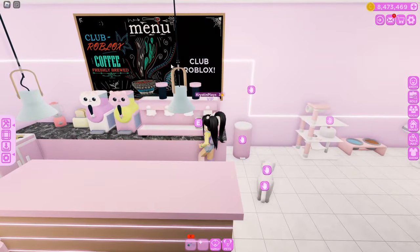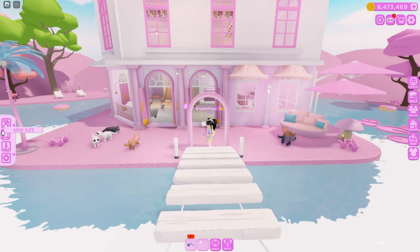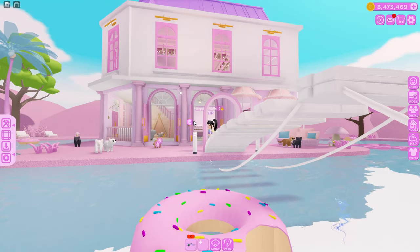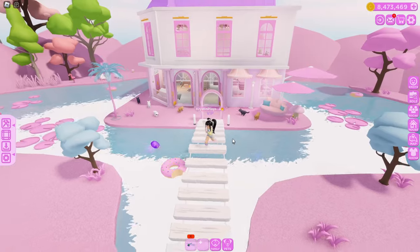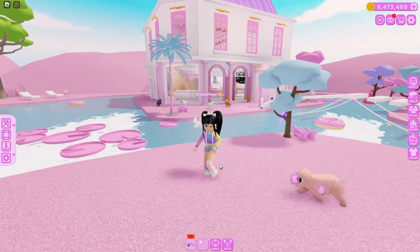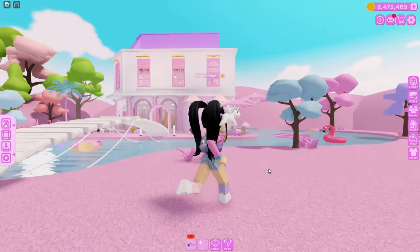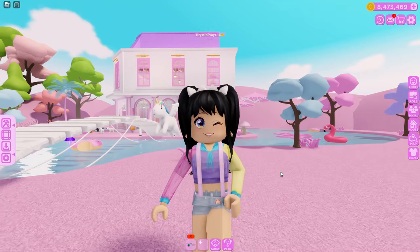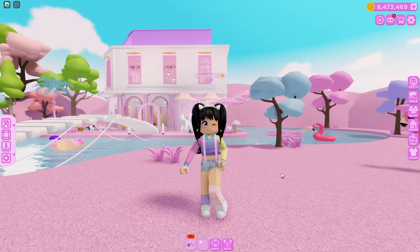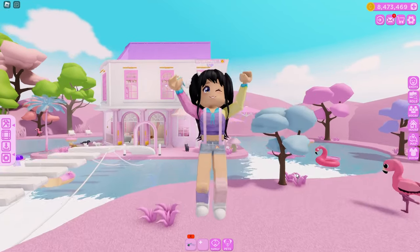We also have our menu board and we can color edit the outside of this home. There is so much we can do. I love the roof on this and the bridge — this is so cute and cozy. It definitely has that cutesy fairy cat cafe type of vibe. If you guys want to see a video where we renovate this, I'm trying to figure out if I want to keep it as a cat cafe or turn it into my own summer build home. Let me know what you guys would like to see me do as a renovation with the new Cat Cafe home that is now in Club Roblox. Make sure that you guys are subscribed and I will see you all next time. Bye guys!